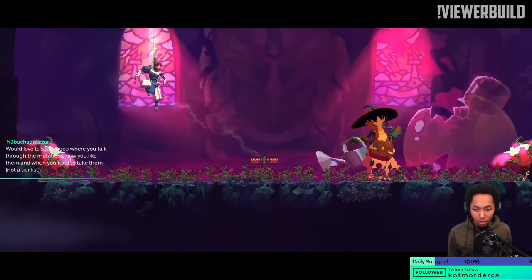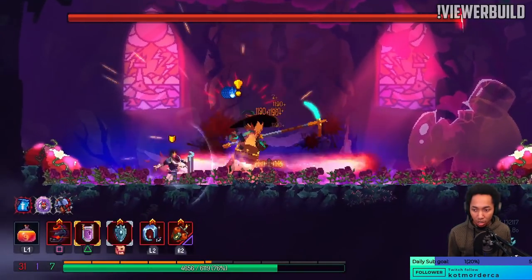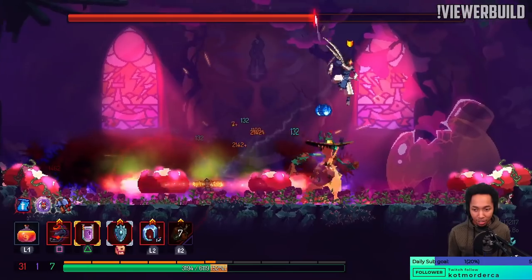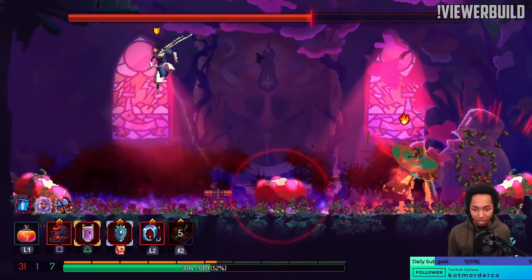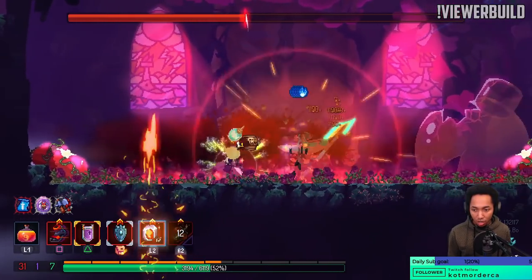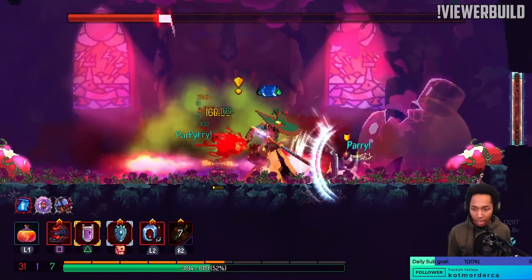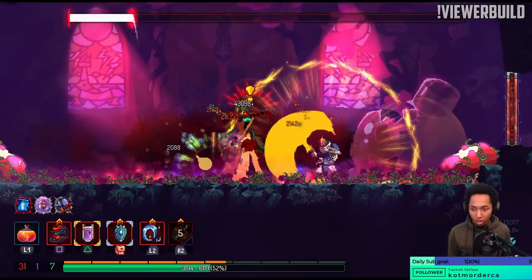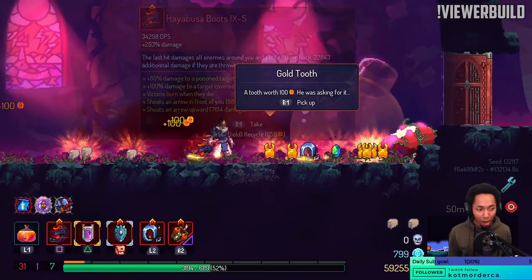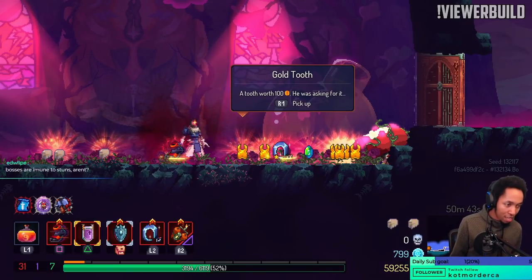We just hope to get a parry off and let it get stunned. It did not stun at all. Got hit, oh my god. Is this thing immune to stun? Yeah, look — it doesn't care. The goal was to do one parry with Cudgel and then it just sits there on the ground while we beat on it.